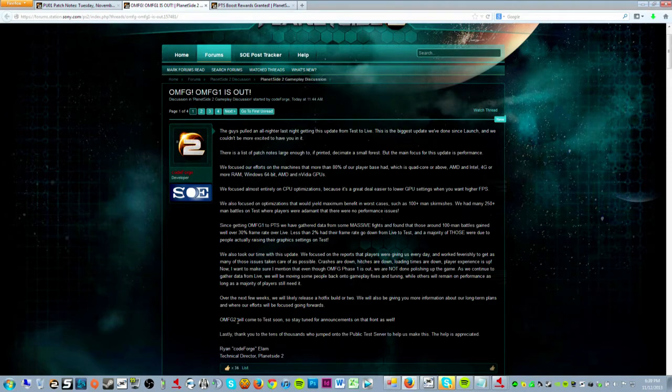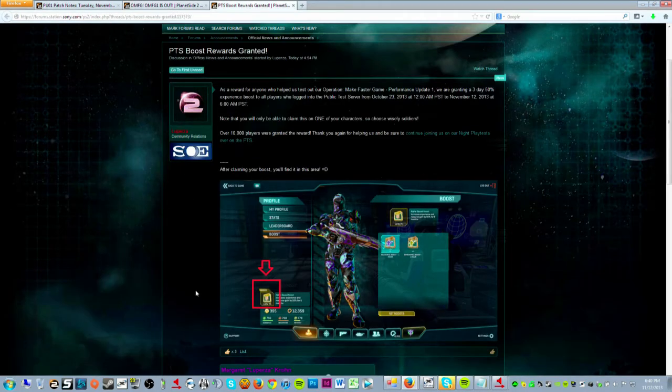There are also some additional depot cosmetic items with the patch that weren't in the notes, and items that have been in there but are now becoming available — I believe in about eight hours they'll be available for purchase. And if you participated in testing OMFG, you got a three-day EXP boost. Make sure you hit yes in your notifications window on the character you want it on, and then you have your boost.